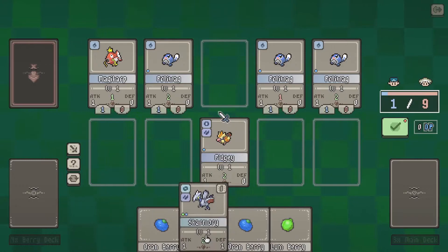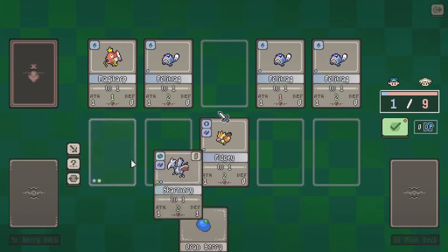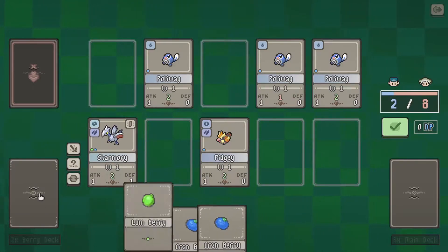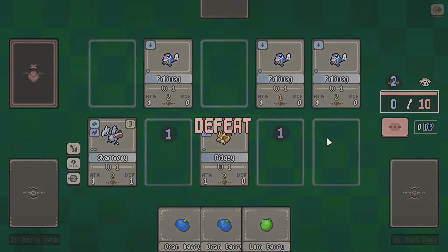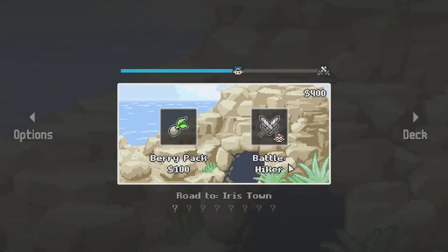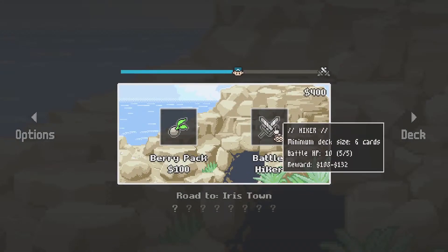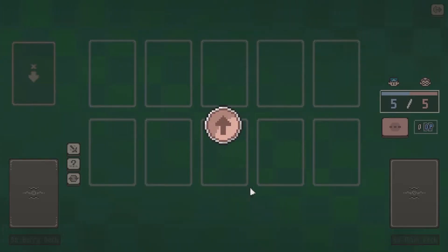We only do one damage - we just lose here. I didn't realize I had an extra draw point. That's unfortunate. We still would have taken two damage anyway. So still at 400 coins - I'm going to try and get at least enough to do an evolution.